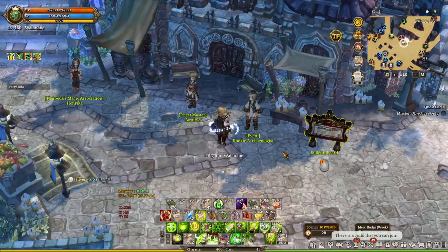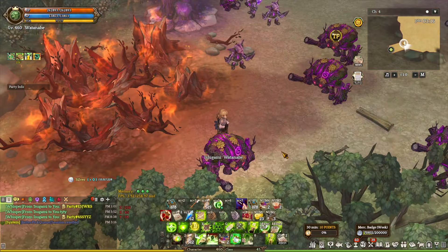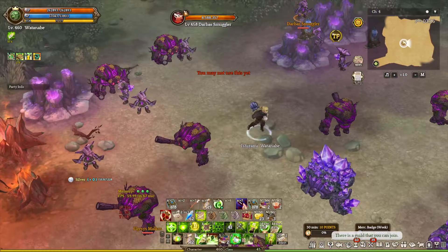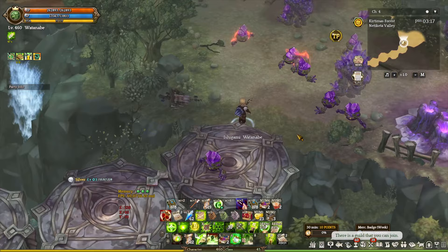Next up, what you want to do is actually go outside into the field area. It can be any map, but I personally recommend choosing maps that are within your level range. So my character is max level right now, so I'm going to choose the Episode 13 maps, Curious Task Force. Once you get there, do not attack any monster and run around until you get a random message telling you that there is a relic nearby.